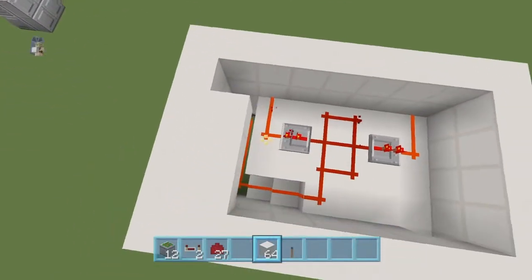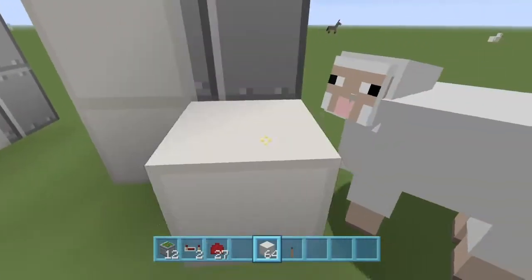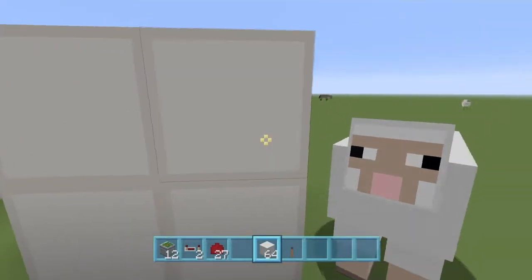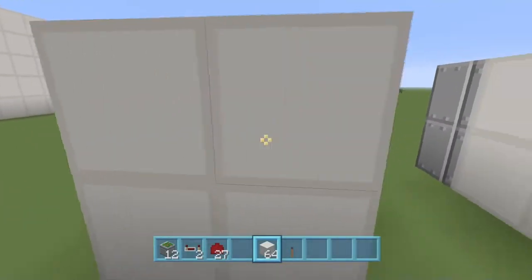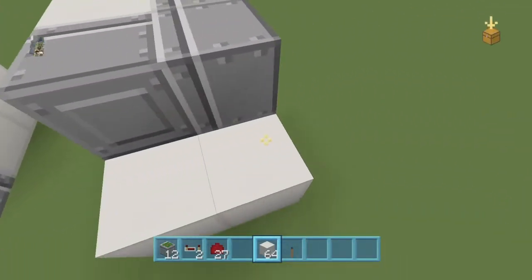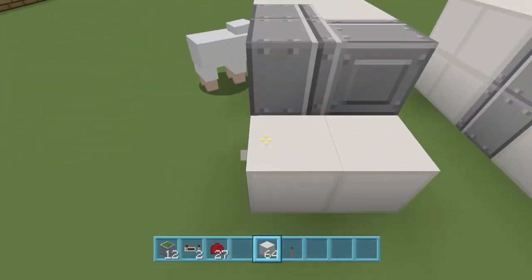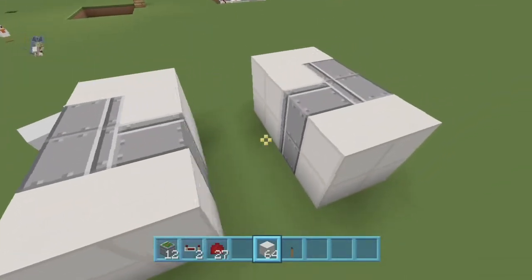Now if we come back over here, we can see we need to do all of this redstone. Just place your block of choice there, and same on this side — just cover up everything, because you don't need anything showing on this side.